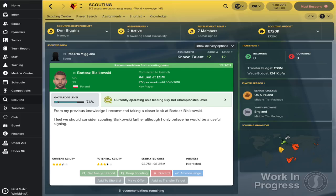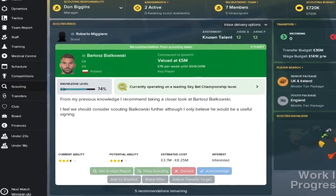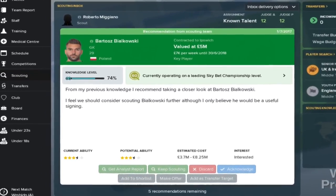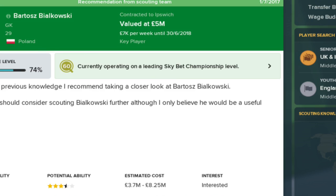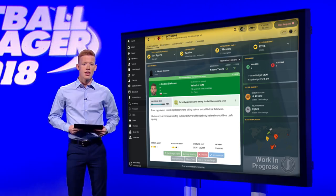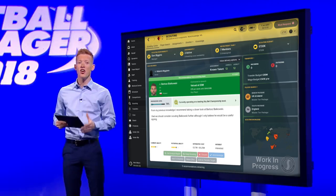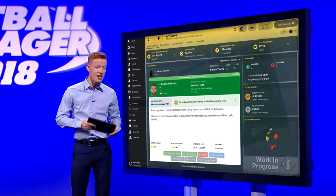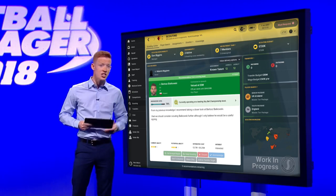Occasionally, free agents who think they'd be a good fit for your club may even recommend themselves. As part of the recommendation, you'll be presented with a snapshot of the player's scout report card and a set of actions to take. You'll also notice a number within a magnifying glass — this is the new scouts' recommendation score. It's scored out of 100 and gives a more accurate assessment of the scouts' verdict on the player than the star rating system. This score can fluctuate as a scout gains more knowledge of a player.